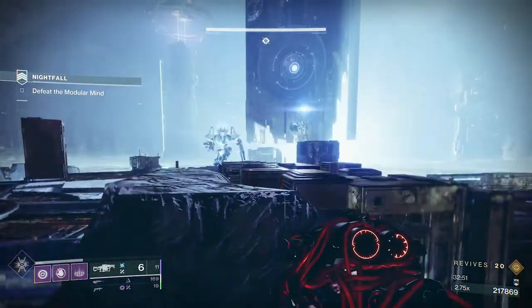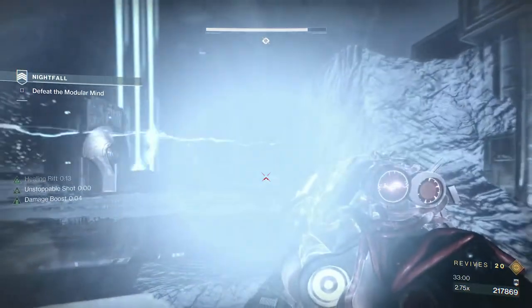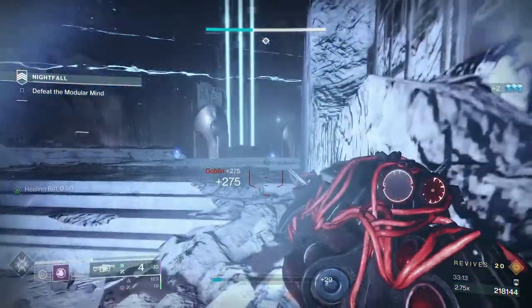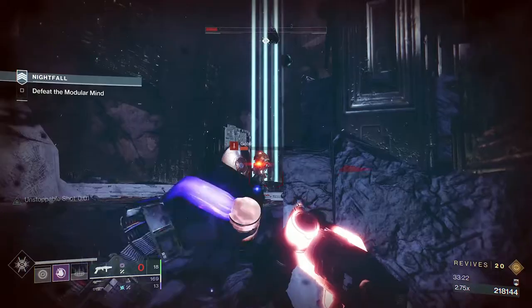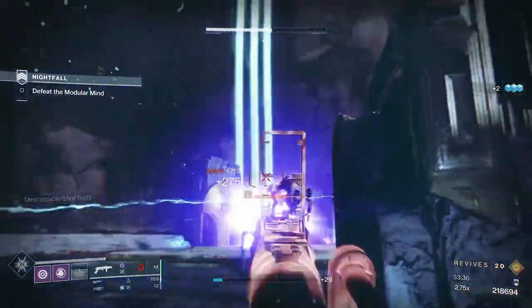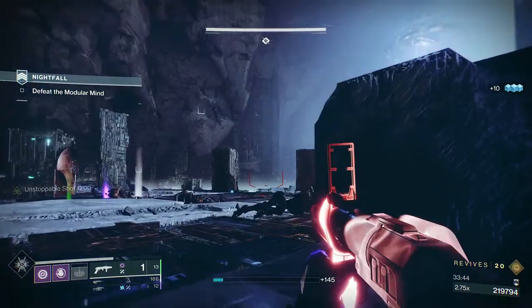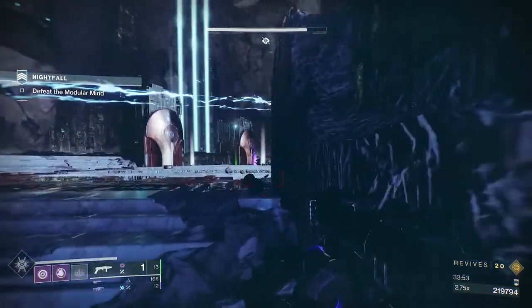I'm really close there — if I'd done any more damage to him here he'd have gone headless. So now I'm thinking about the adds. You can see I keep getting blinded — the reason why I'm getting blinded is because that is his attack: his attack blinds you. This is where the blinding grenade launcher comes in. I'll keep it reloaded even though it's got auto-loading. I've blinded that add there, and now I'm going to use an Anarchy, and there we've got a Warmind Cell which will clear those goblins.